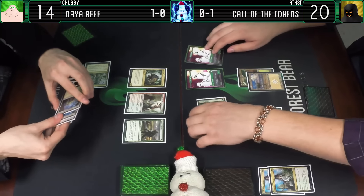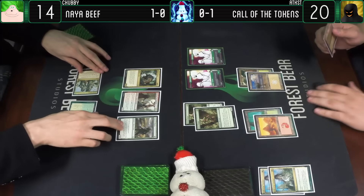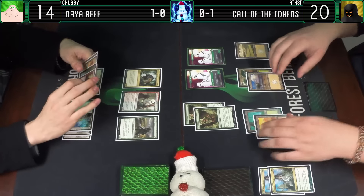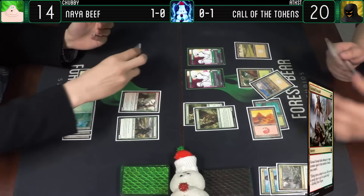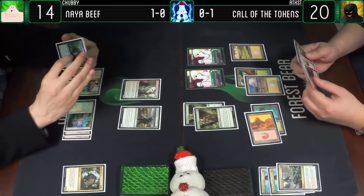Untap - big stinker. Draw for turn. I mean, he's probably going to get Ground Assaulted, but hey. Plains. Did I call it? You called it. Ground Assault him - Jesus. Ground's just not friendly for him, but he's my boy.